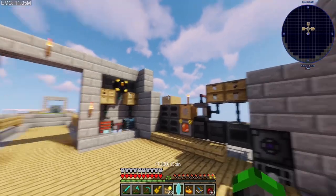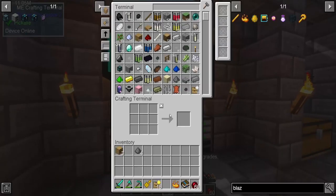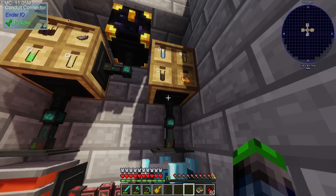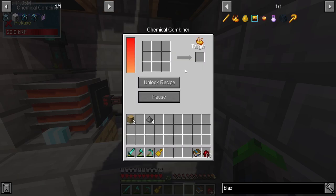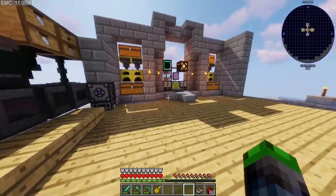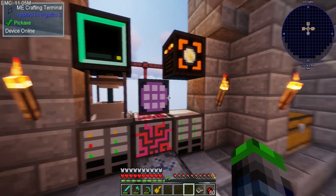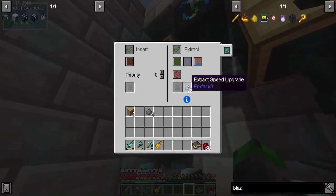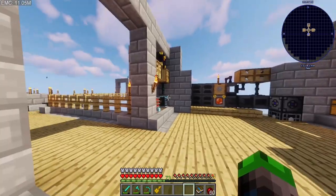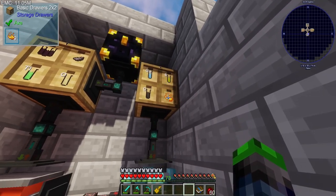We're going to have a bunch of stuff in there. We'll put this over here and lock that recipe — boom. So this will start to bake it. We need some speed upgrades because that is heckin slow. This isn't actually going fast enough to require all 15, so I'm just going to take three from each of these — call it good. That way this can be a little bit faster.